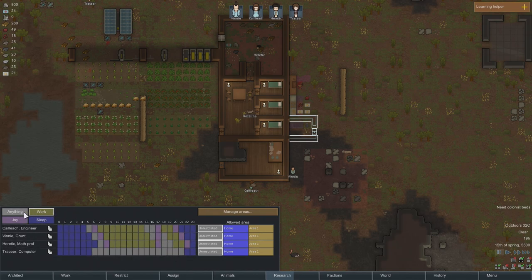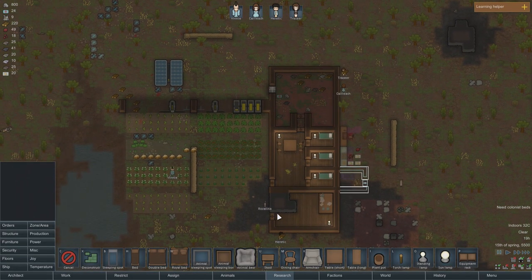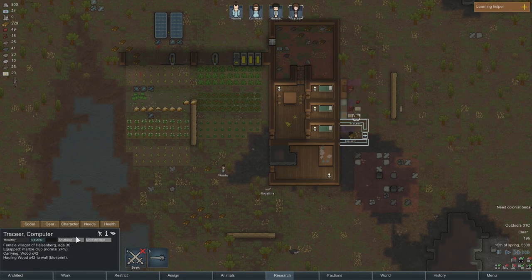We could have her go to bed at midnight. We'll just stagger everything like we have it here, except we want joy time overlapping. Then back to work for a bit, then do whatever, and then right before bed more joy. Welcome to the colony, Tracer.